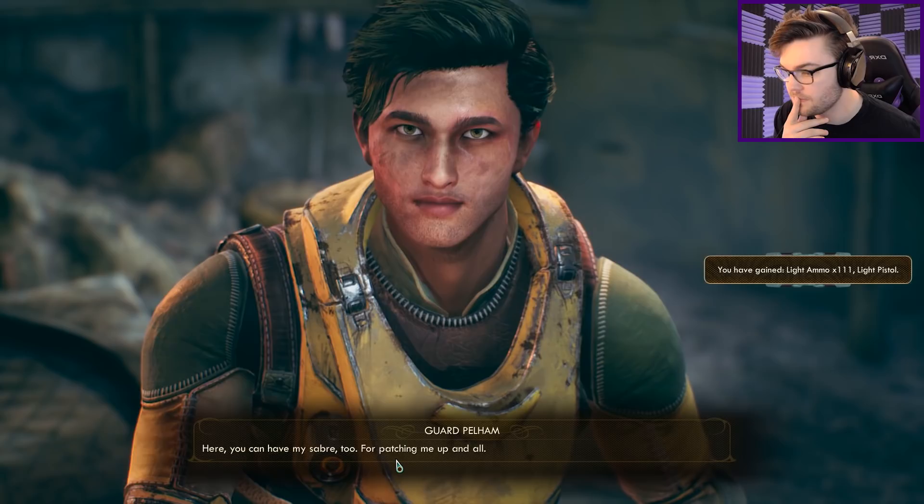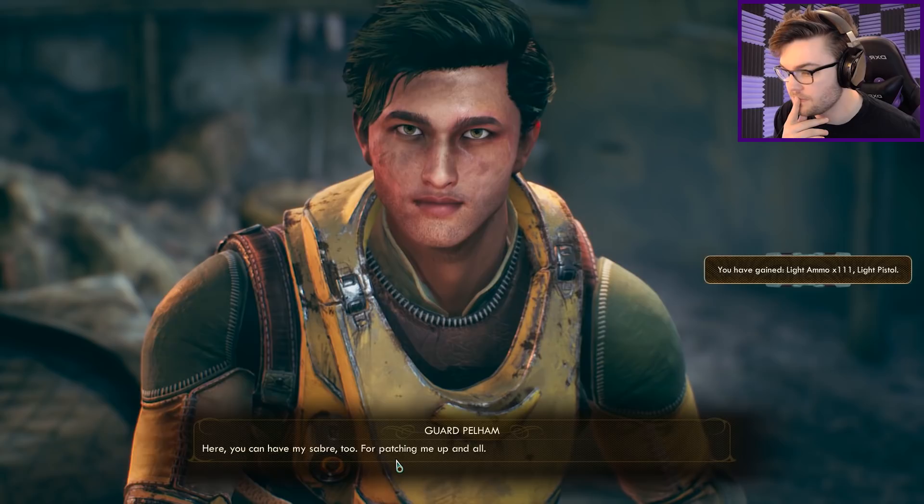I put all my points into persuasion and lying. This guy's telling me that all the barrels are explosive — well no shit. I can either persuade him to give me his gun, or lie. Let's go persuade. Sick — Spacer's Choice weapons are now 30% less likely to malfunction. You've tried the best, now try the rest. Spacer's Choice. Are you a robot? You're doing all sorts of weird stuff.